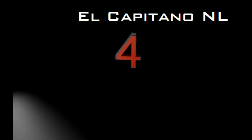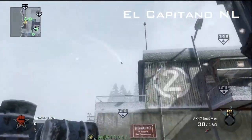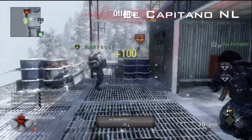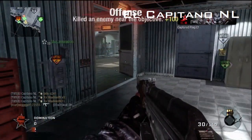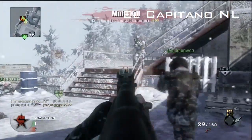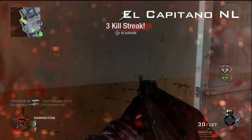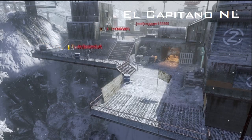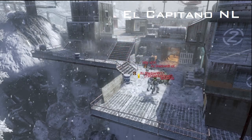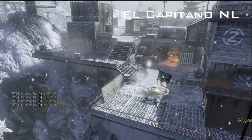Coming in at number 4, we have a returnee, El Capitano NL. He's going to play Domination, throws a frag grenade right at the C-bomb — BAM! 5 guys, 1 grenade, 5 guys. That's actually the name of a restaurant, a burger place. I've actually never been there, but I heard it's pretty good. But back to Black Ops — I get off track, oh well. Thank you for theater mode, I always say this, but beautiful. It drops right behind them and knocks all 5 of them out. Beautifully, beautifully done.